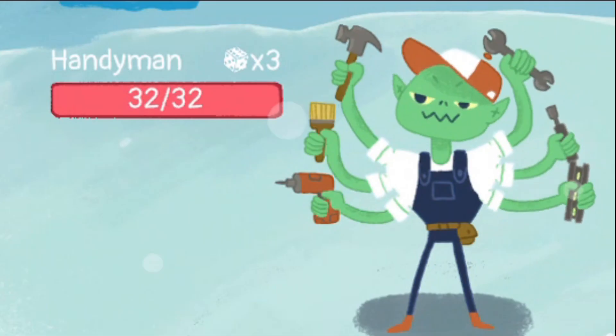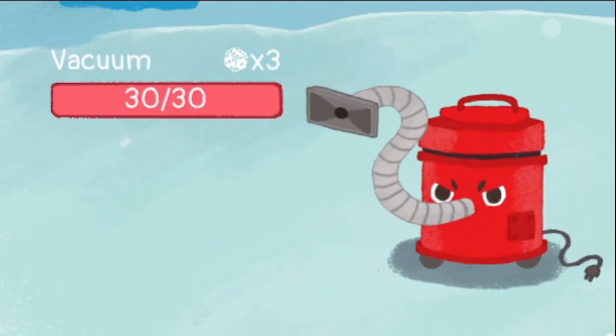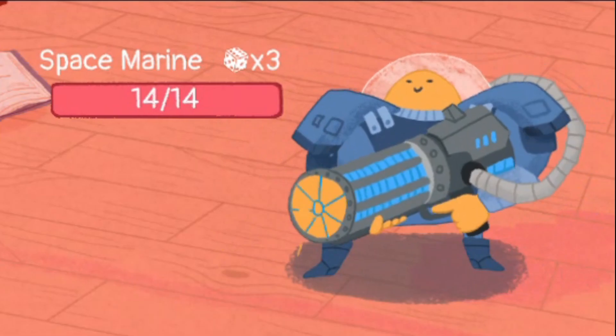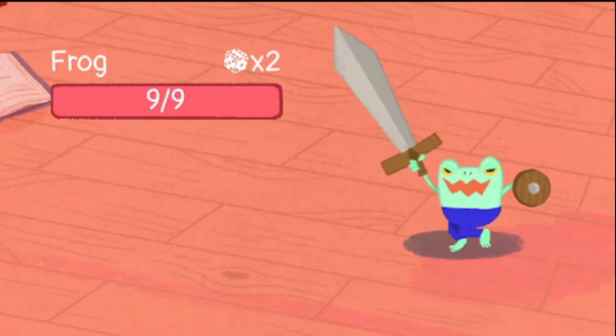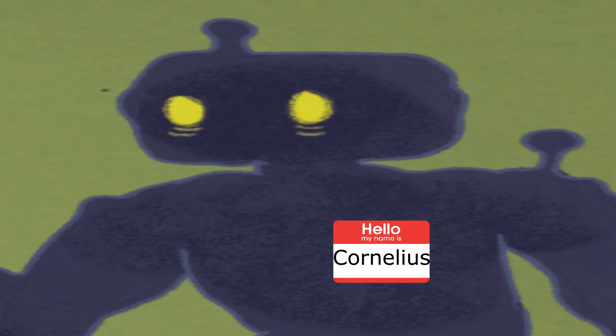On the topic of characters, the enemies in this game all have separate personalities and unique voice acting, making every foe you fight more memorable. These enemies include Private Ryan, Angry Vegan, a literal frog, God, the cutest character in the game, and one whose name also happens to be Cornelius.